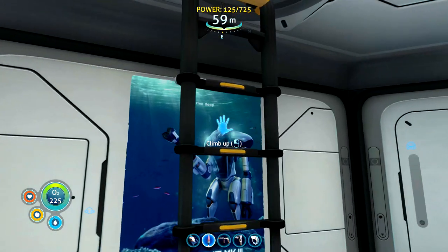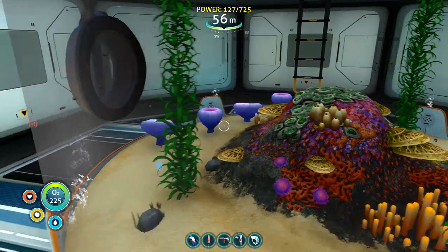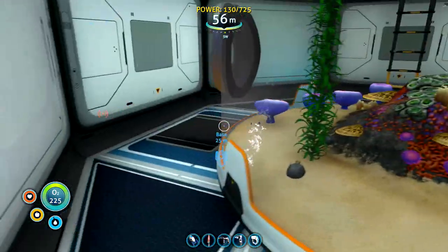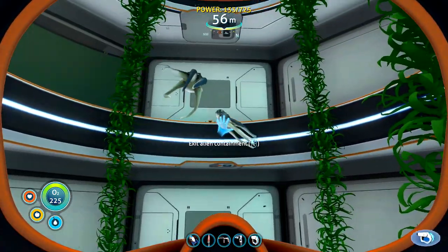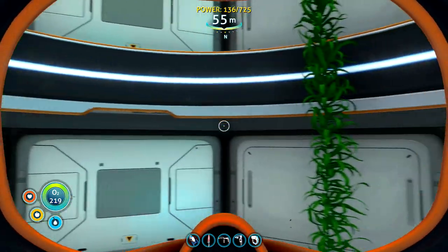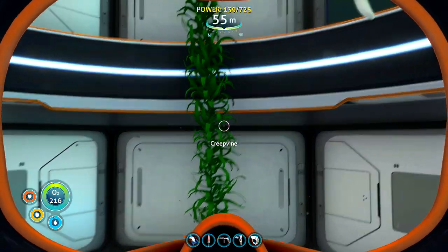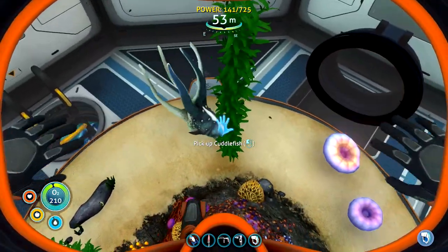Just cut the power before we go. I almost forgot — we did put these eggs down in the containment facility, and hey, it looks like they've hatched! There we go — two of the cuddle fish. I know we can release them, but I want to see if we can find any more. There are actually five of them.